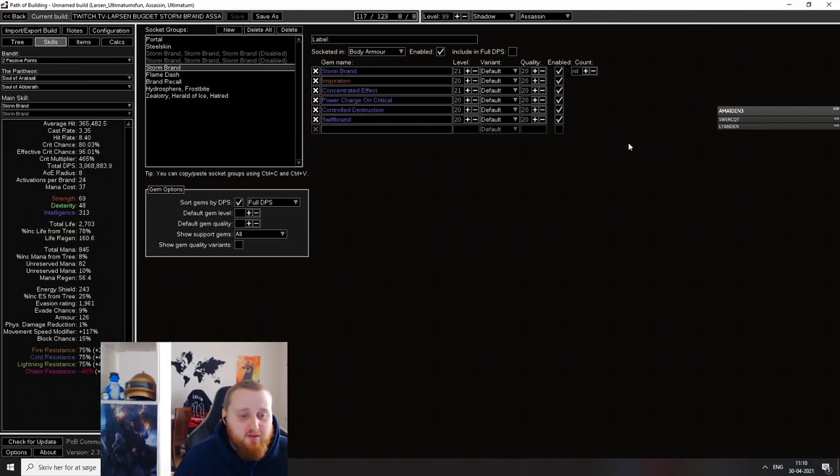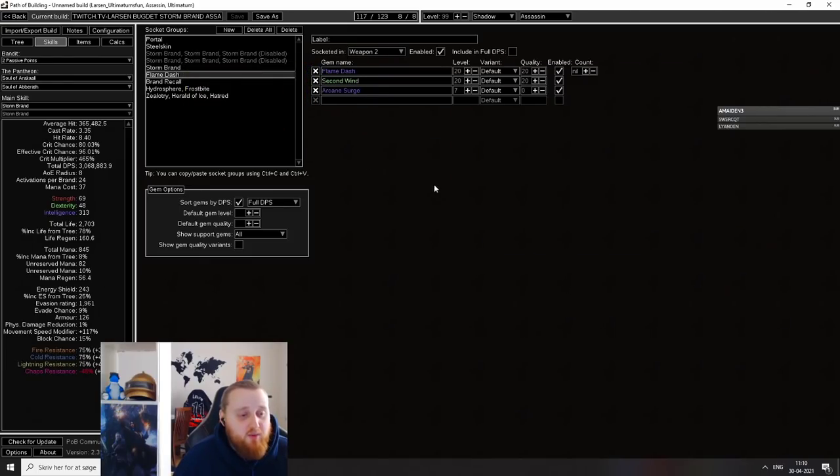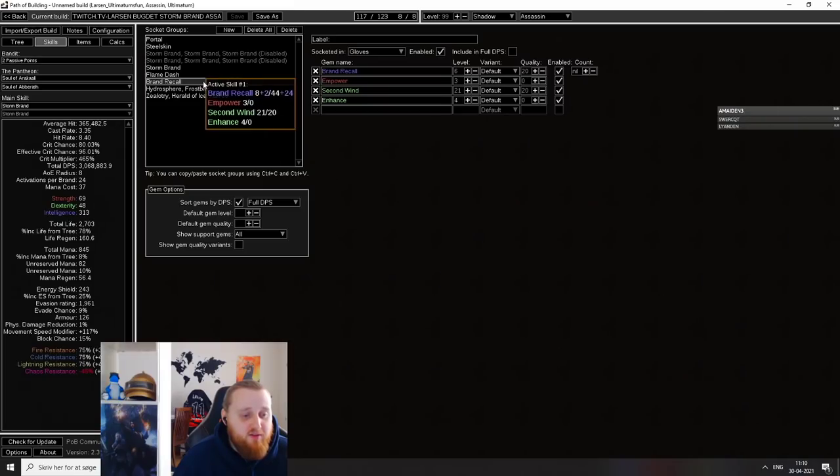Storm Brand — this is very standard. We're running Storm Brand, Inspiration, Crit Effect, Power Charge, and Crit, Controlled Destruction, and Swift Brand. We have Arcane Surge, Second Wind, Flame Dash, and Brand Recall. I'm running Orb of Storms with Second Wind and Onslaught, just to give that extra Brand Attachment Range — whenever you get near some things, you click that and it just jumps and kills things really far away.